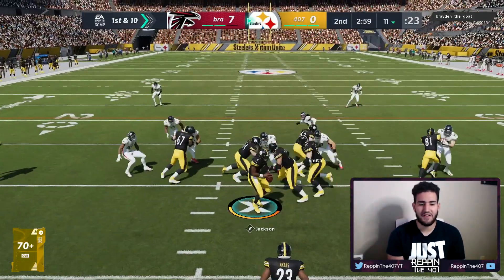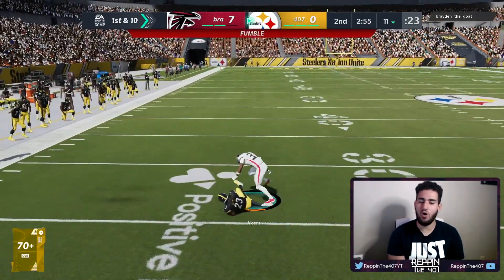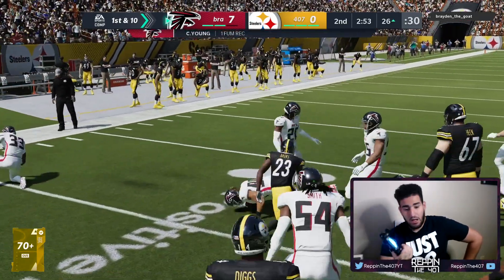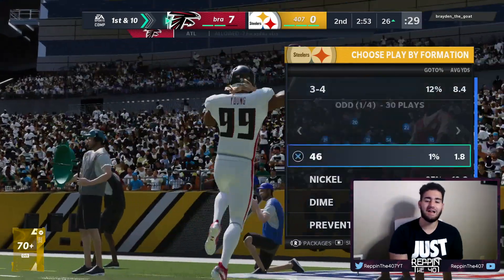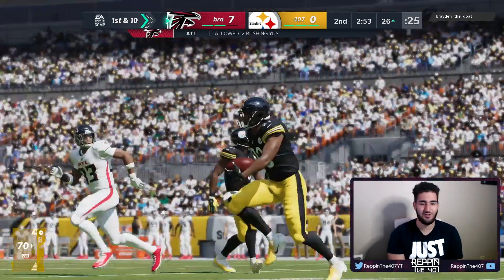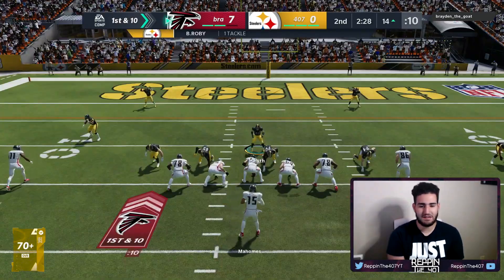I need to do something on offense but it's hard when this team isn't that great. Cam Acres — and he fumbles! Oh my god, one man to beat and he fumbles. I just get the worst luck with this team, it's hard to use this team.